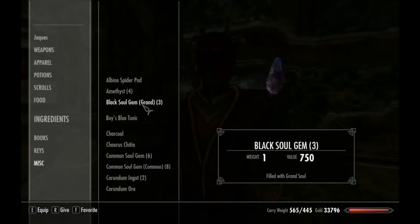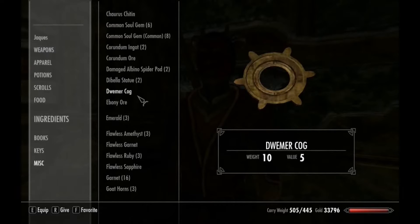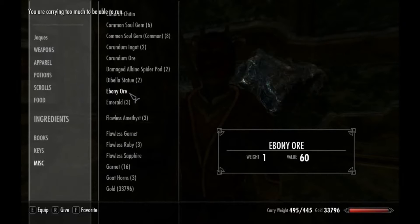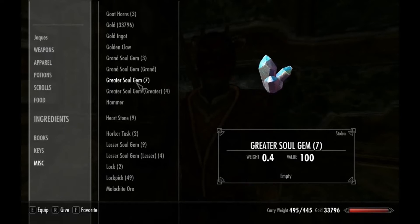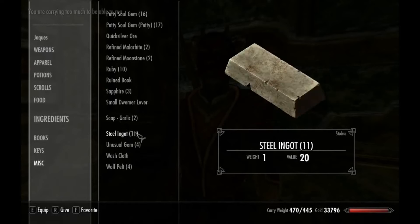Here — take this, and take these dragon bones, and the statues — no, they're not too heavy. The cog — yeah, that's pretty heavy. I think I have some solid Dwemer metal or something ridiculous. Yeah, I don't need that, or the lever.